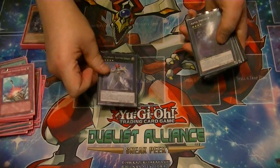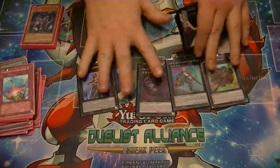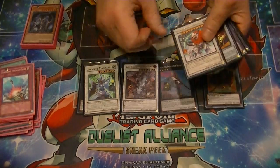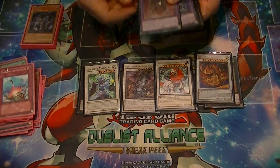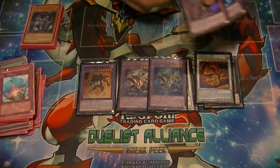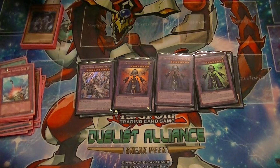For the extra deck: for Rank Force, we have Exciton, Abyss Dweller, Castel, and Cowboy. For Synchros: Arcanite, Yazi, Leo, and Star Eater. And for Fusions: 1 Darklaw, 2 Winda, 3 Construct, and a Shekinaga.